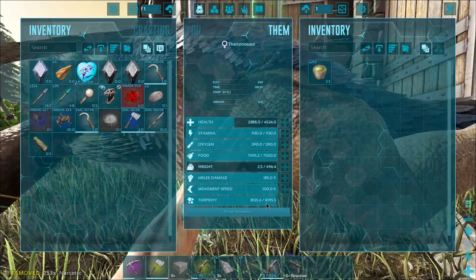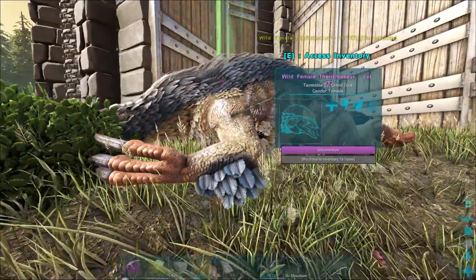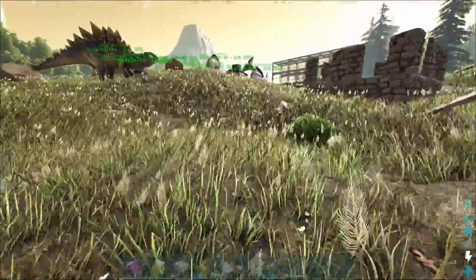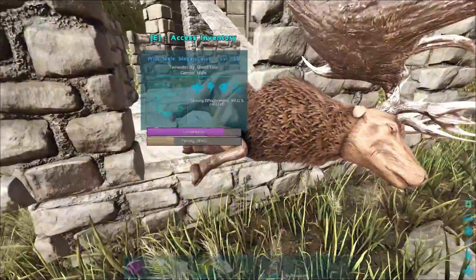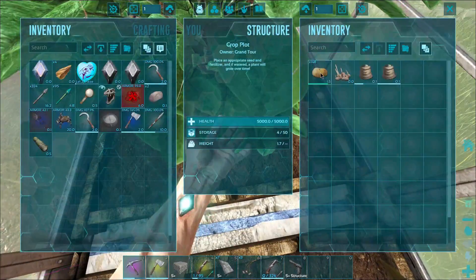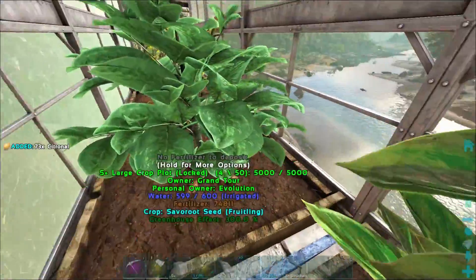We're just gonna have to vegetable tame it - I mean it's not a perfect tame, it's not gonna be super amazing, but it'll be fine. Let's check on the moose - how are we doing? The moose is on the loose, it's doing great! Let's grab some taters and some citronal.